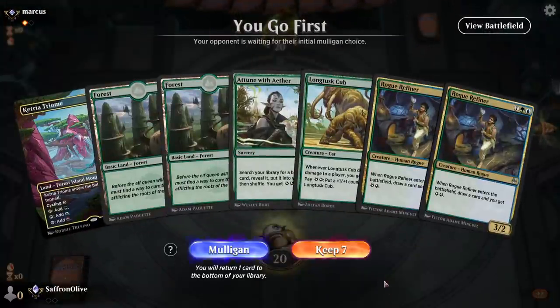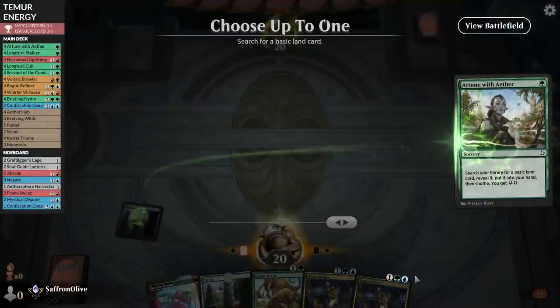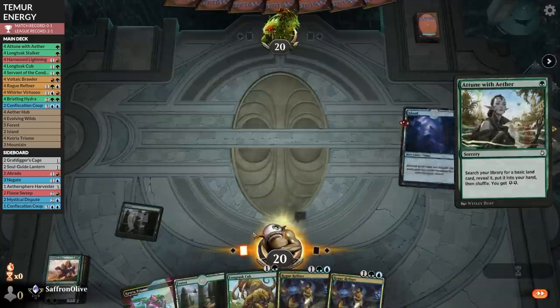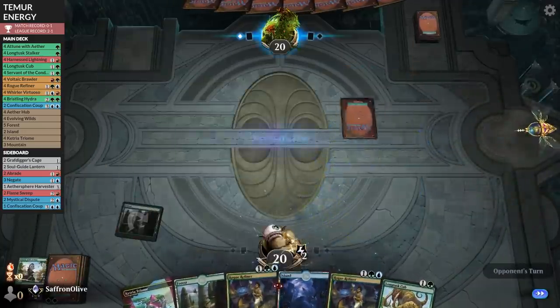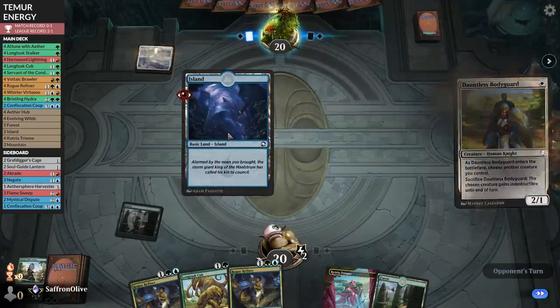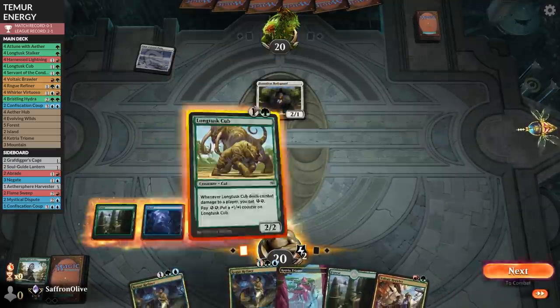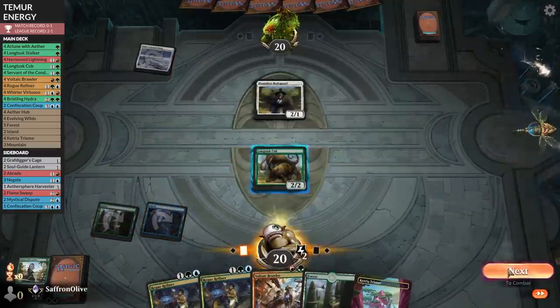We are on the play. Attune with Aether, get an Island. Still no removal but some good draws. Opponent plays Snowy Covered Plains and Dauntless Bodyguard. Island, Longtusk Cub. Go.